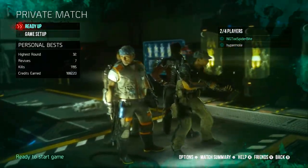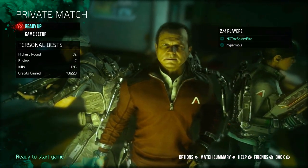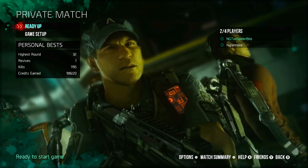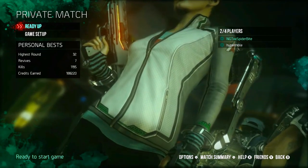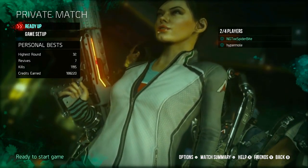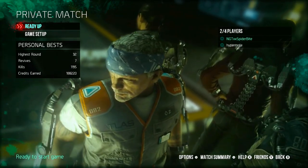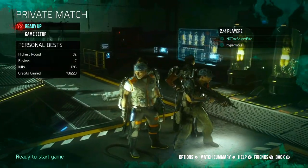What's up guys, Spider Bite here, and we got a Double Tap achievement/trophy guide — defeat Oz for the last time in Descent. This is Descent Exo Zombies. We're showing you the tail end of round 19 here in Double Feature mode. In order to unlock Double Feature mode, you have to complete the main Easter egg, complete Oz's challenges in Descent, and then you unlock this mode.